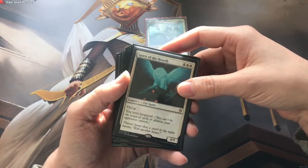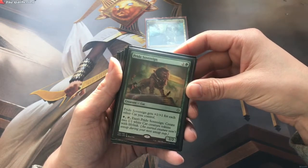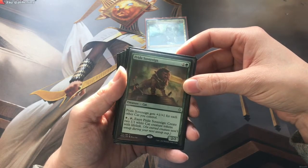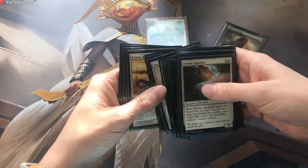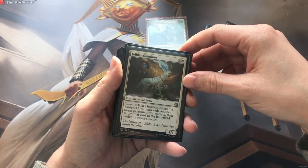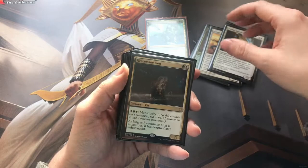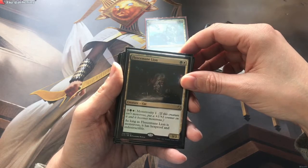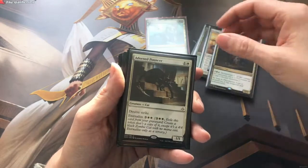Spirit of the Hearth was another cat that came in and gives you Hexproof. Pride Sovereign from Hour of Devastation gets plus one, plus one for each other cat you control, so in this deck it can get pretty crazy, and he also creates 1/1 white cat creature tokens with lifelink when you exert him. Felidar Guardian from Aether Revolt - so Blinky Cat - can be handy for doubling up on effects. Fleecemane Lion from the C17 box is an absolute powerhouse - get him monstrous, get some equipment on him, start giving him plus three, plus three from Arahbo.